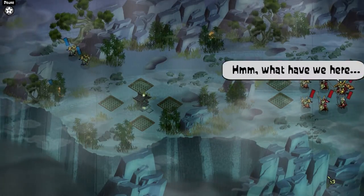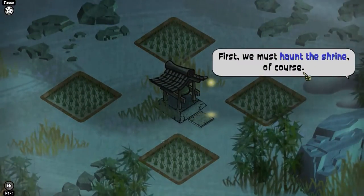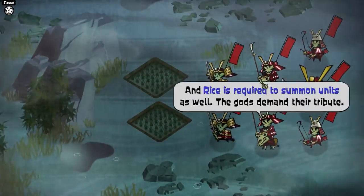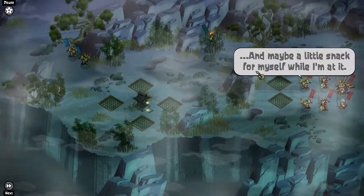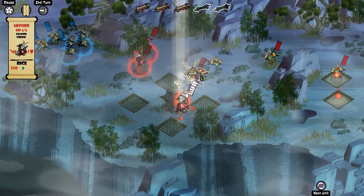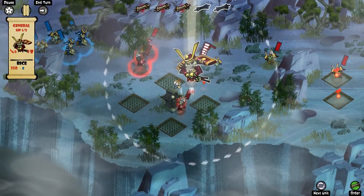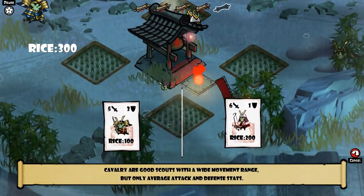Next, we have shrines and rice fields in the game. Haunting either of these locations does cost one action, but rice fields generate rice once haunted, which is the currency that you use to purchase additional units from shrines. Having to balance the core combat with these supplementary actions made for an interesting strategic experience.